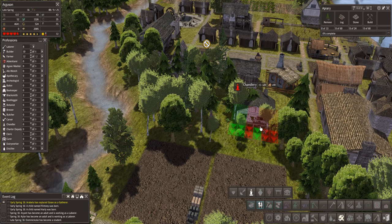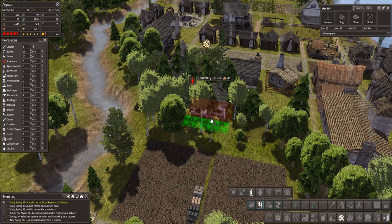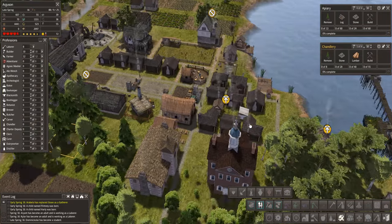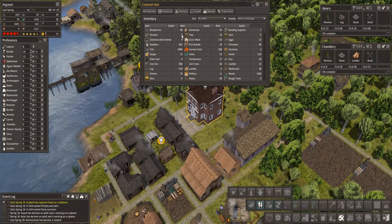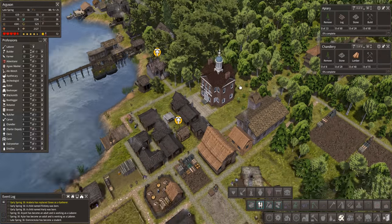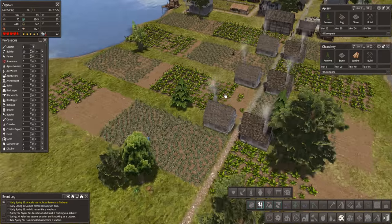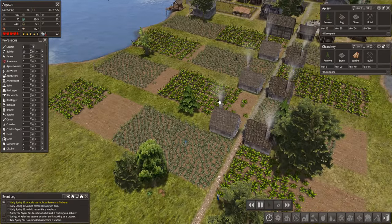That's going to take 40 lumber - good grief. How's our lumber production going? Zero - most of it is being used for these houses. They've all been finished. There we go - these guys are working away here. Excellent, let's speed you up.